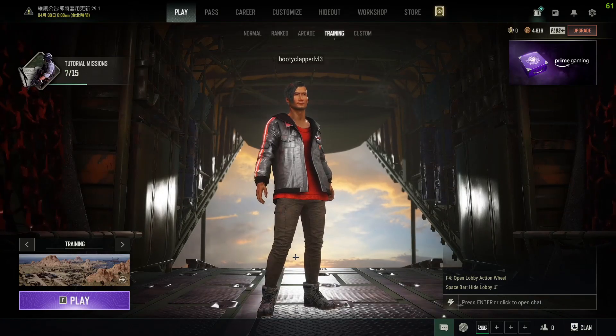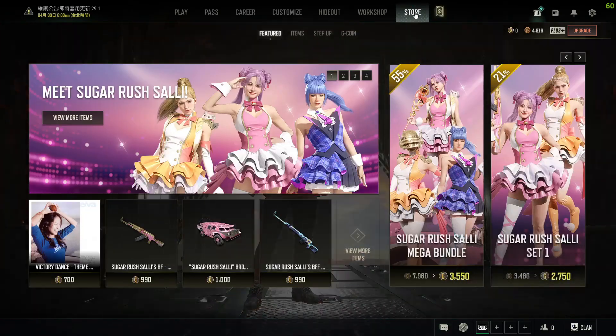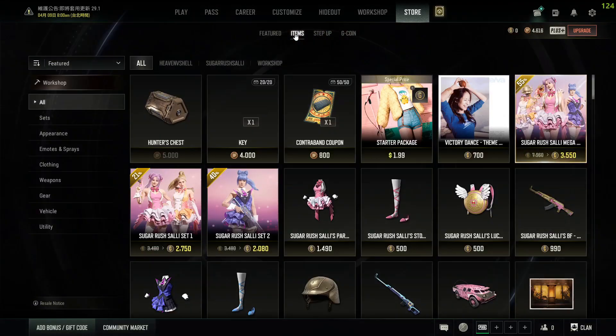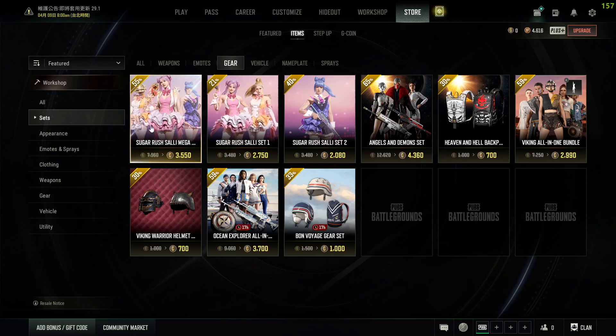To buy a gear set in your PUBG PC account, first head over to the store right up here, and right beside Featured you can see Items. In Items, go over to Sets, then go over to Gear, and you can see all of the gear sets that you can buy from.